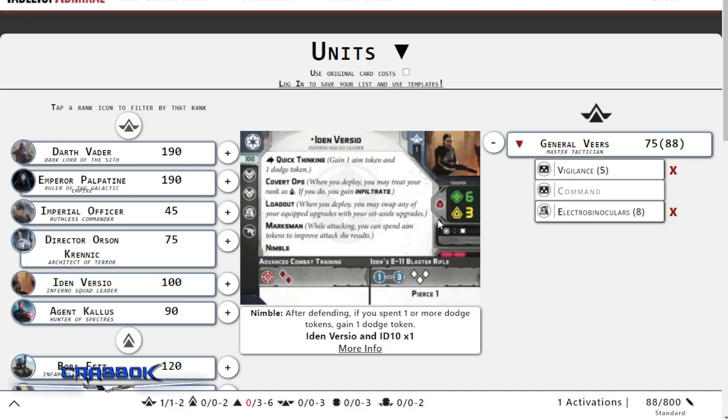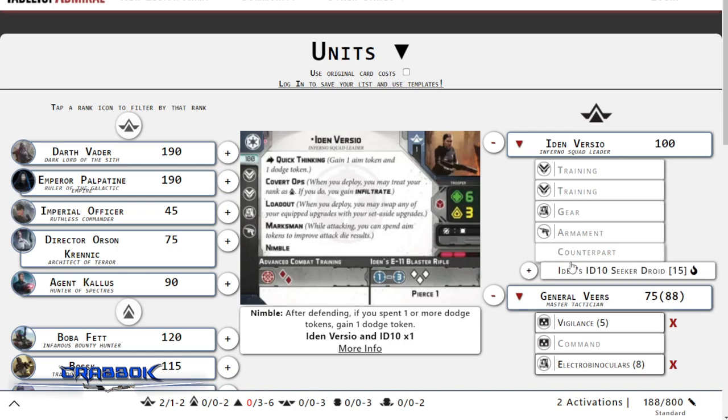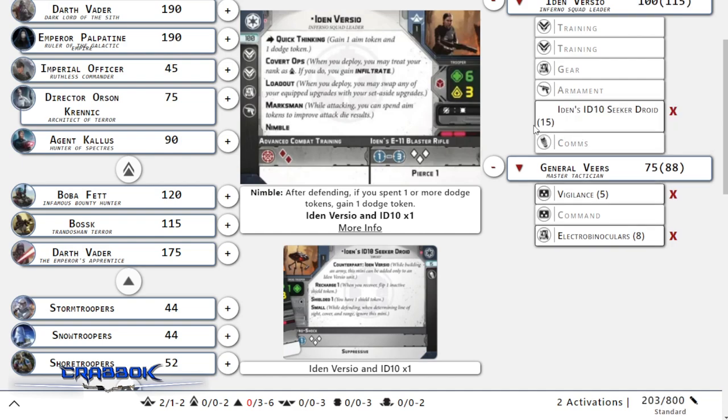I'm going to run a double commander list - I'm also running Iden Versio, who happens to lead Inferno Squad. She's a great example of somebody who definitely wants aim tokens. She's got Marksman, so she gets to spend aim tokens to improve dice results. It's one of my favorite keywords because it lets you be in charge and really reduces some of the randomness. She starts out with only 3 dice but has surge to hit and pierce 1. We're going to add the Seeker Droid, which gives her 3 more dice at close range, distance 1, and it makes the attack suppressive. With Marksman you also have built-in anti-vehicle capability because you can turn hits into crits to get through armor or cover.